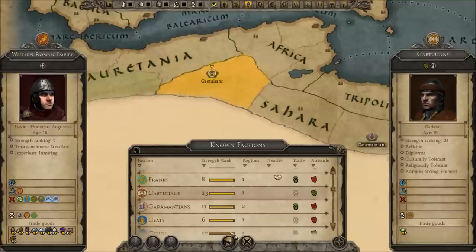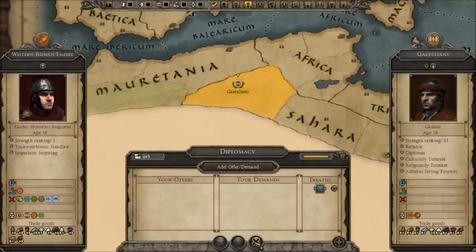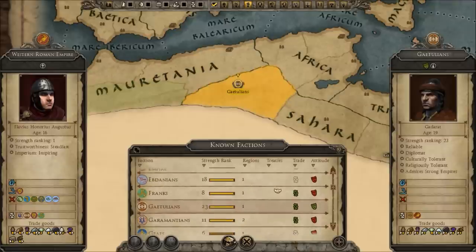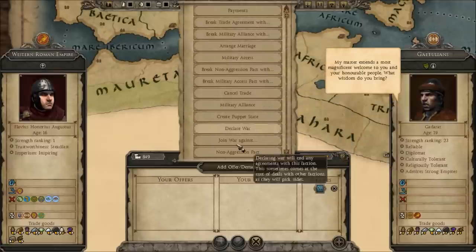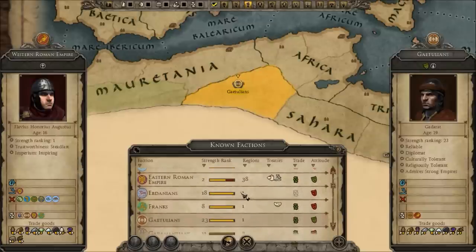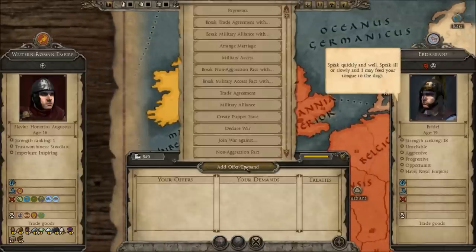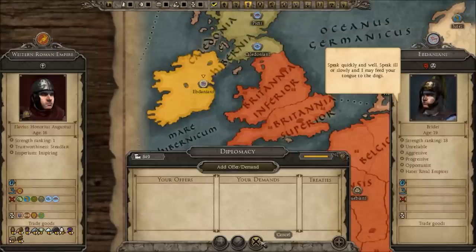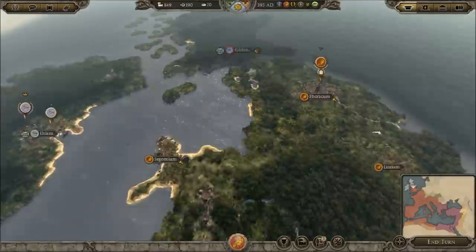We have happiness with these lot — what use is that though, they can't trade at all. These lot will probably cancel that deal. This is what it's all about: trade agreement please. Chances are high, that's what you've got to think about. We should really be trying to get better relations with some of these. The Franks — we've got a pact of non-aggression, that's nice. So we don't have to worry about the north-eastern corner for now, but I'd imagine all things will change. This is legendary mode.